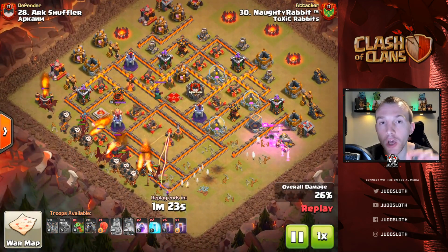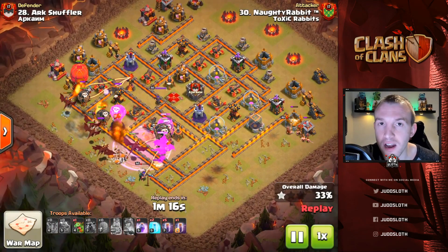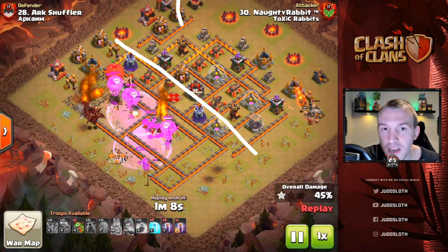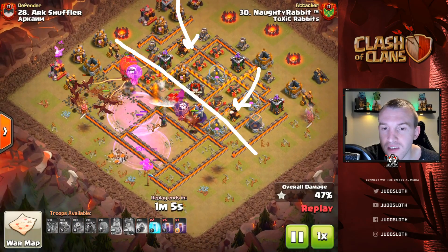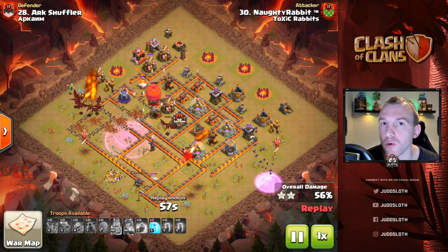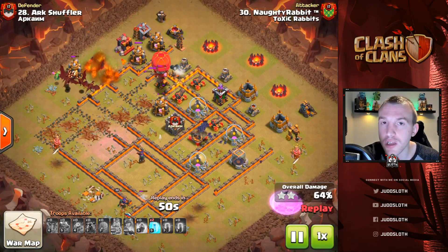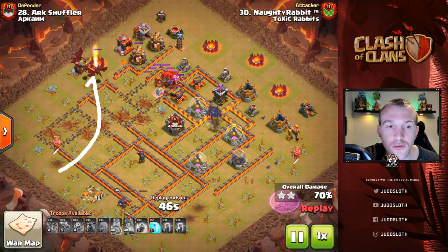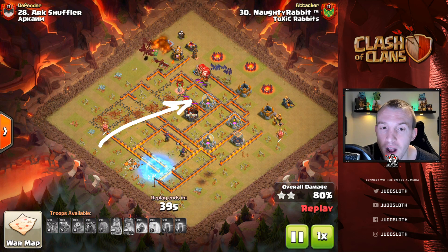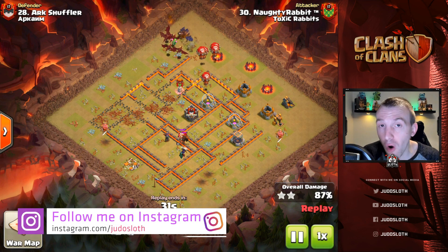You want the dragons to take out the splash — wizard towers and multis — and use the bats on the air defense or single-target infernos if there are any. If we draw a line over the first half of the base, that's where all the splash is. We can then use the bats onto the remaining two air defenses to help out. We've got the initial push of the dragons coming in, used the stone slammer to help with pathing, and now the bats come in — not too early. The base was picked perfectly, a brilliant example by Naughty Rabbit of Toxic Rabbits.